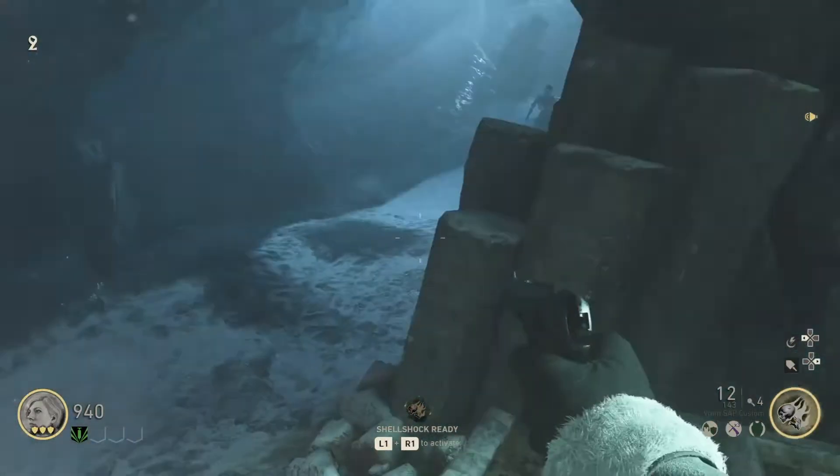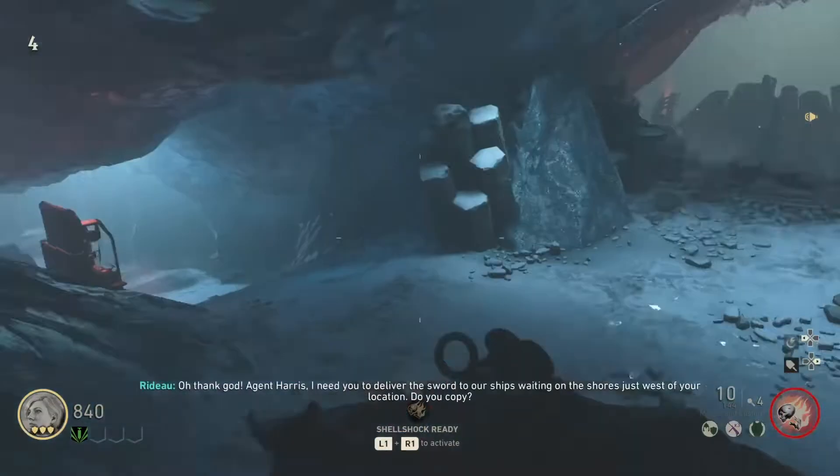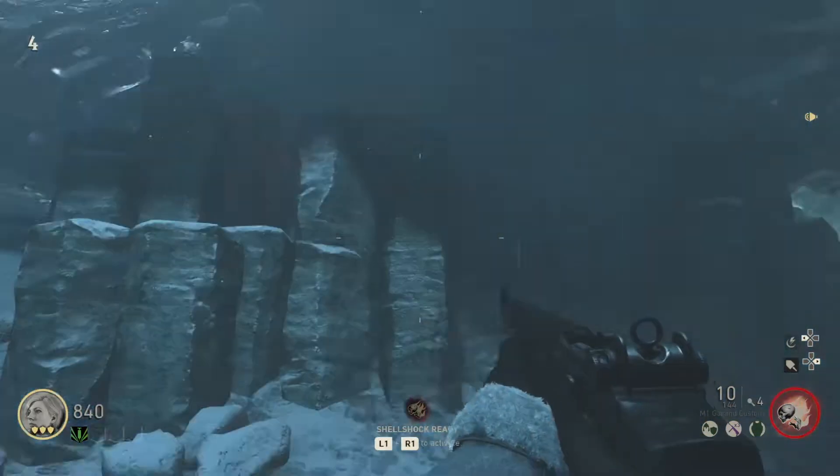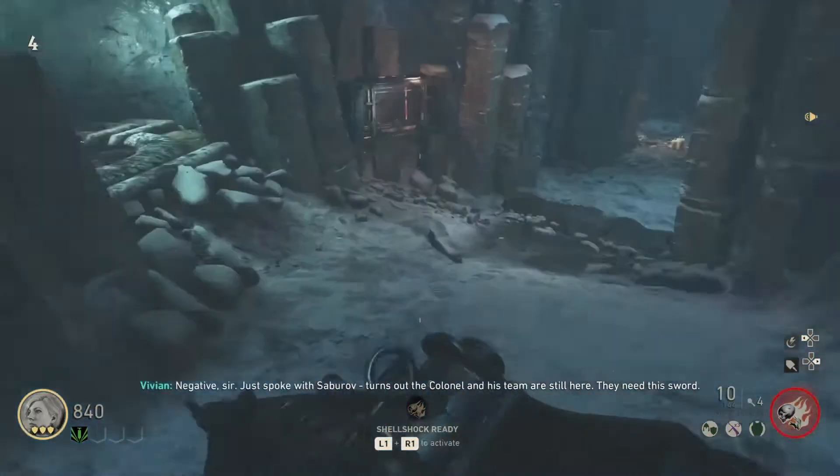I'm going to be showing you how to get the shield on the Frozen Dawn. The first location is going to be in the ice caves as soon as you walk in. Just go right down to the left and it'll be right over here.